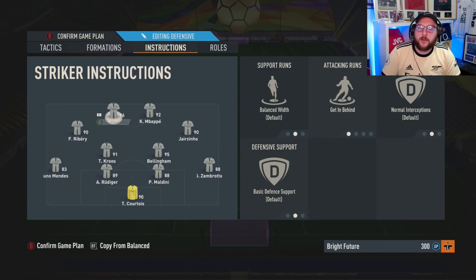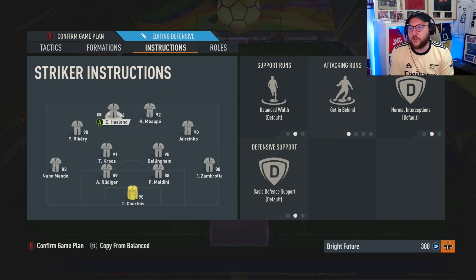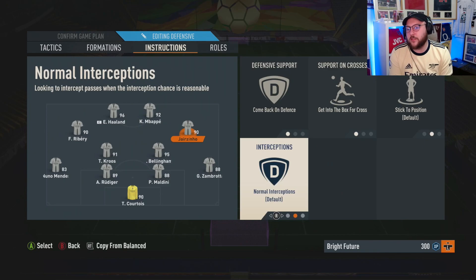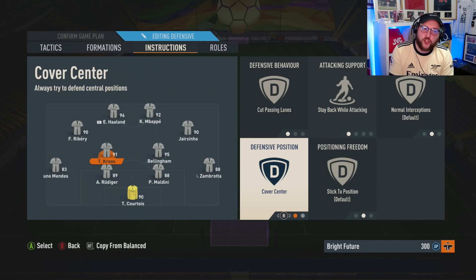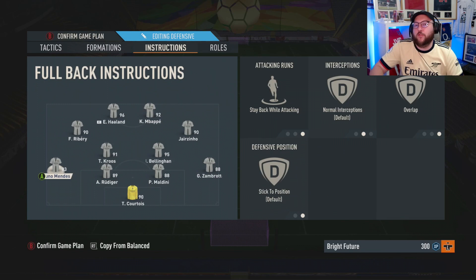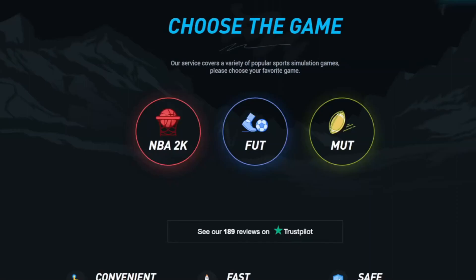In terms of formation instructions, have your two most attacking players up front, your secondary attacking players as left and right CAM, and two defensive midfielders who will be box-to-box in midfield, then your back four. Instructions: strikers on balance, get behind, balance. Right CAMs: come back on defense, get into the box, crosses, default, default. Same for the left CAM. CDMs: cut passing lanes, come back while attacking, cover center — make sure they are on that. Full backs on stay back while attacking, overlap.